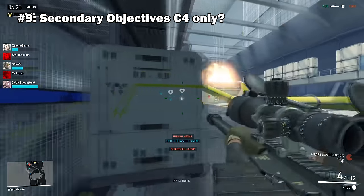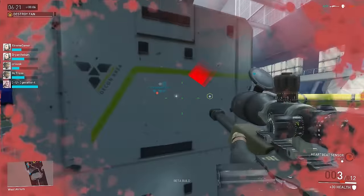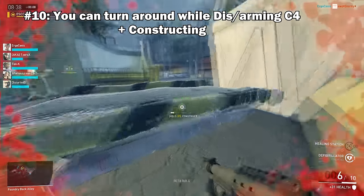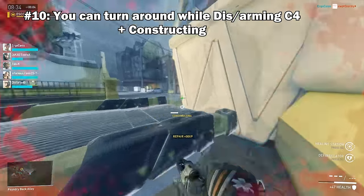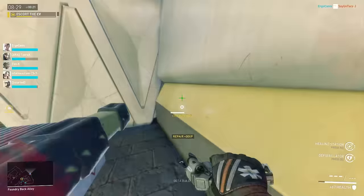Number 9: Secondary objectives can be taken down with conventional weapons. This may take a while, but it's totally doable if you don't want to arm the C4. And finally, number 10: remember you can look around while planting the C4 or constructing. Super helpful if you want to watch your back and react quickly if someone sneaks up on you.